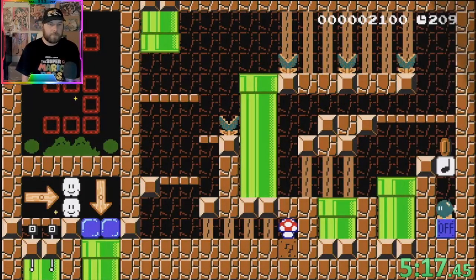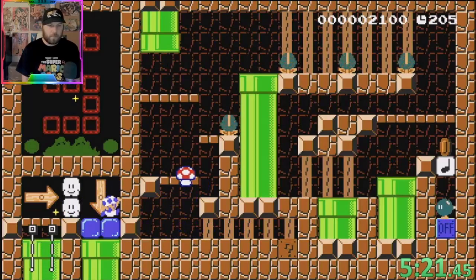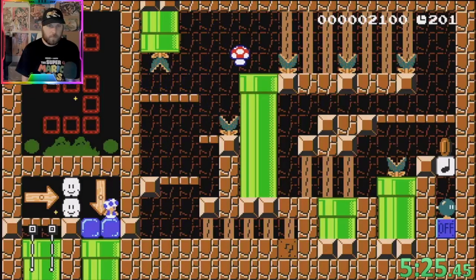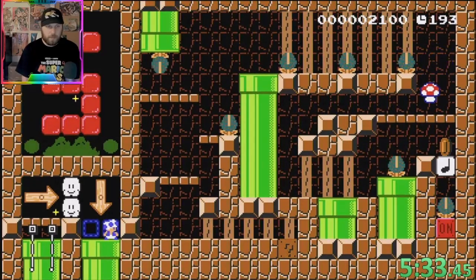Room number five — we're doing good in this room. This one is a bit easier. There we go.